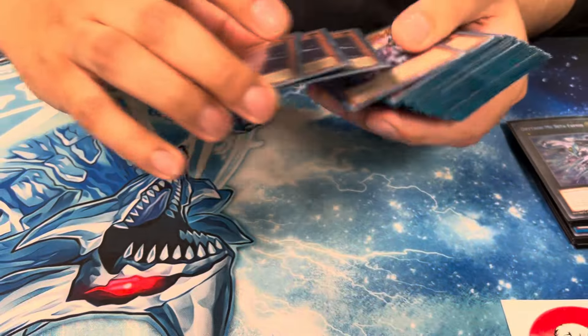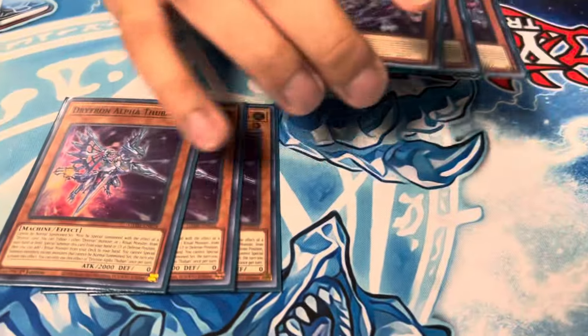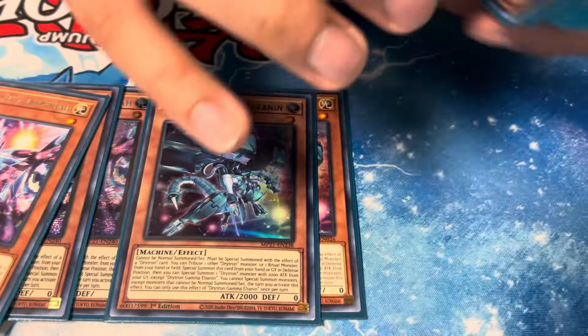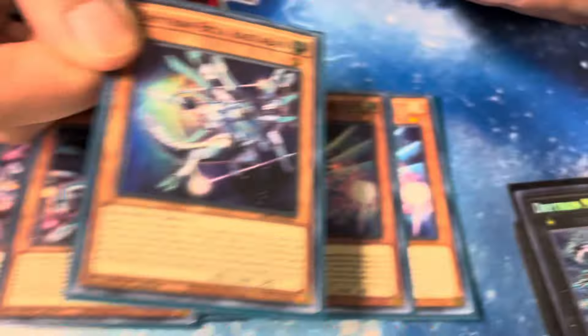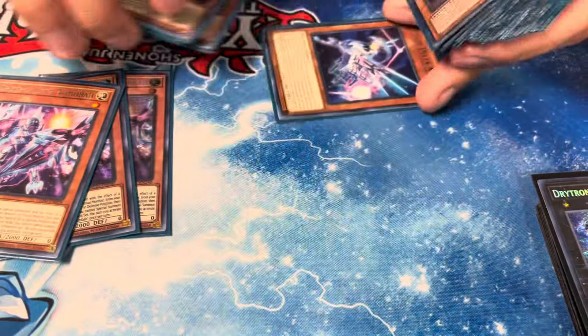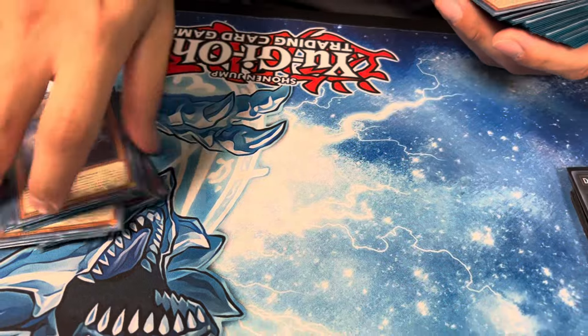So we're getting to the main deck first. You got your three Drytron Alpha, three Zeta, two Gamma, two Delta, and Drytron's stupid little brother, Rastabon. I love the rat bastard. He didn't come up today at all — I just saw him once, I think.